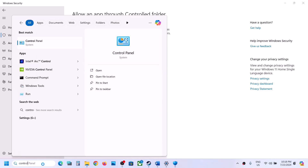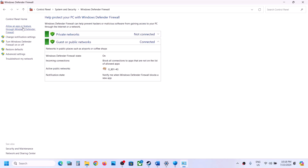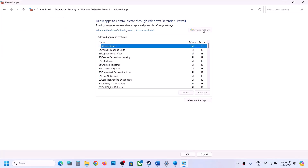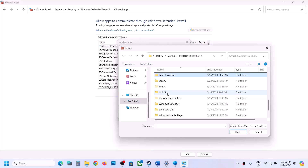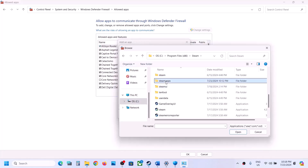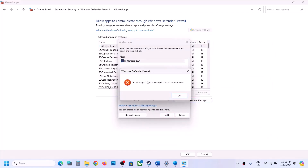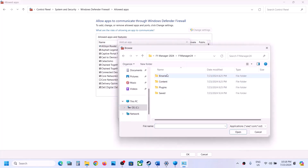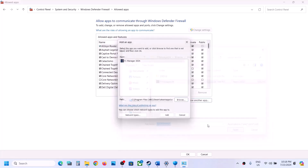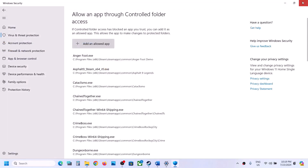Next, open Control Panel, go to System and Security > Windows Defender Firewall, and click 'Allow an app or feature through Windows Defender Firewall.' Click 'Change settings', then 'Allow another app', click Browse, navigate to the game installation folder, open the game folder, select the exe file, click Open, and click Add. Repeat this process for the second exe file under Binaries > Win64. Once both are added, click OK, then launch the game and check.